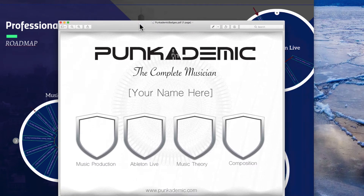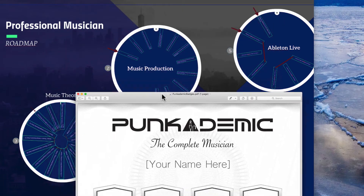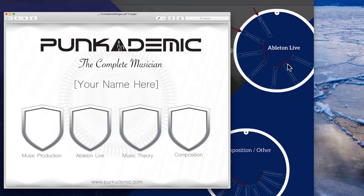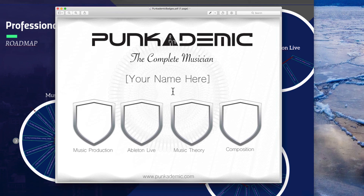In order to get this certificate, all you have to do is send me a message on Udemy telling me that you've completed everything in a circle — for example, the Ableton Live circle. I'll be able to check it within Udemy to make sure you have, and then I'll send you the certificate. Also, on the Punkademic website there will be a leaderboard listing where people are and who has completed all four of the Complete Musician badges. So keep an eye out for that. That's how to work your way through my classes and earn the Punkademic badge certificate.